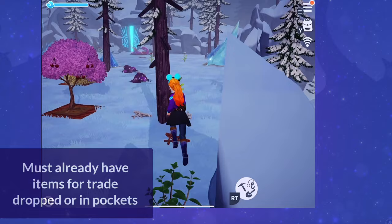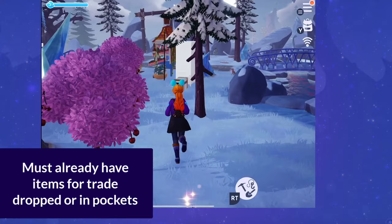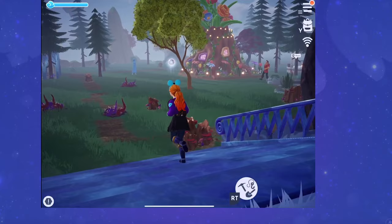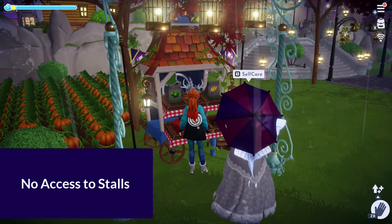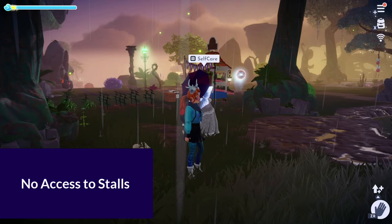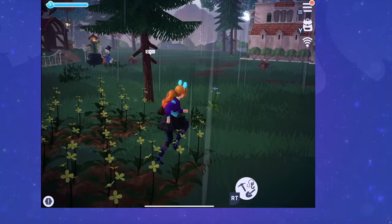That informal drop-and-pick-up trading is exactly what we saw in the trailer and expected. If you're going to trade, you need to already have all those items in your pockets or on the ground before opening your valley, because you will not be able to access storage afterward. Make sure you have enough room in your pockets if you need to pick something up, since no one can access Goofy's stall to sell things either. You also cannot access Kristoff's stall — so if you wanted to trade pumpkin seeds, you'd need to purchase them in advance.